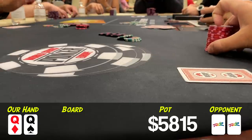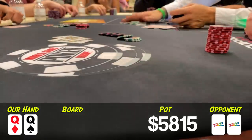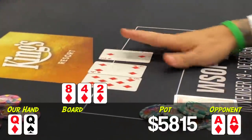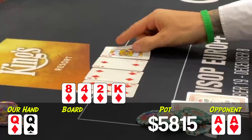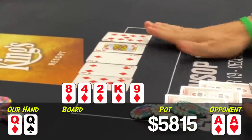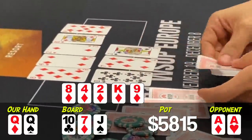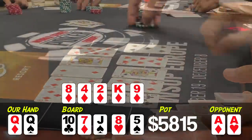He calls and announces ace-king, but then when I show, he flips over aces. I guess I must have misheard. Anyway, he asked to run it twice. I'm happy to let people pick what they want, so two boards it is. Unfortunately, we miss on both boards and end up giving back all the profit from the night so far.